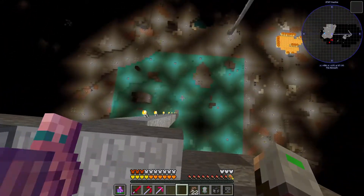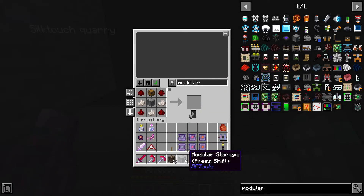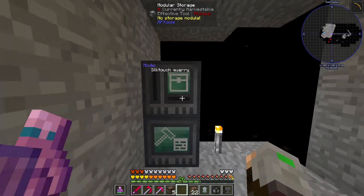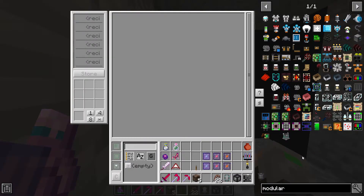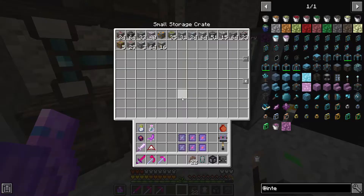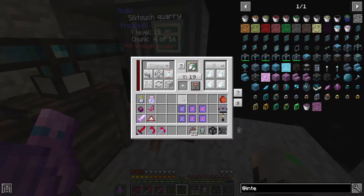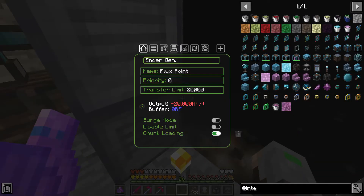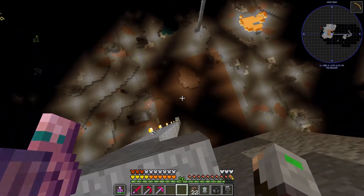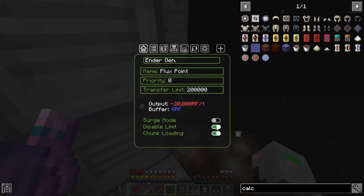Okay I guess it's a go-go. Modular storage — put this one right here, and then we need a storage module. Here we go. We're using 20 RF per tick so this will just continuously work.